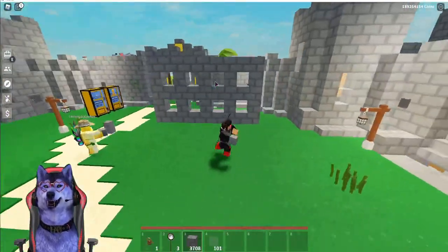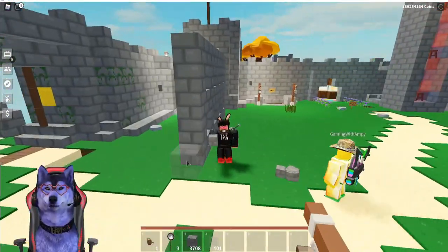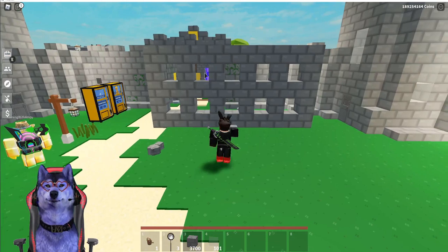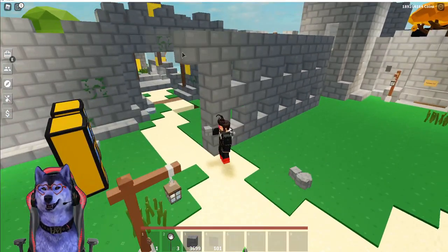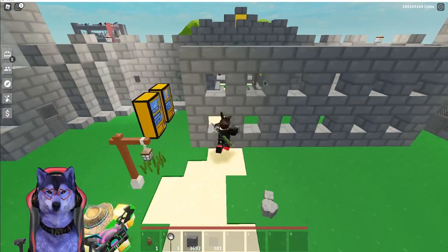If you haven't joined the Discord, make sure you join it — we're actually doing a purple flower giveaway, so make sure you go check that out. Links are in the description. So now you want to build up on the side. You should have at least 12 squares on either side, so that's about 10, and then we need to add one more square on the side. When you're done it should look something like this — you might have to remove or add a couple of squares.